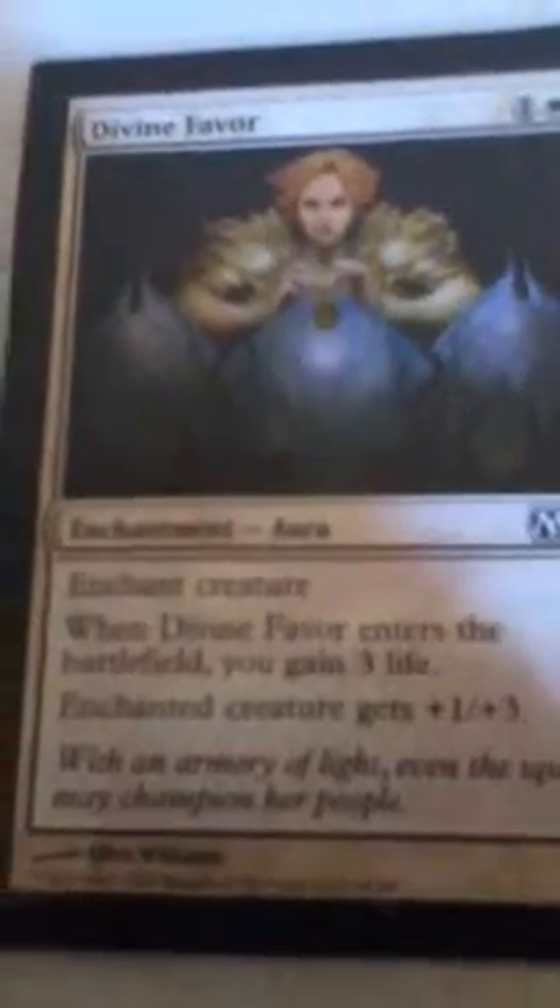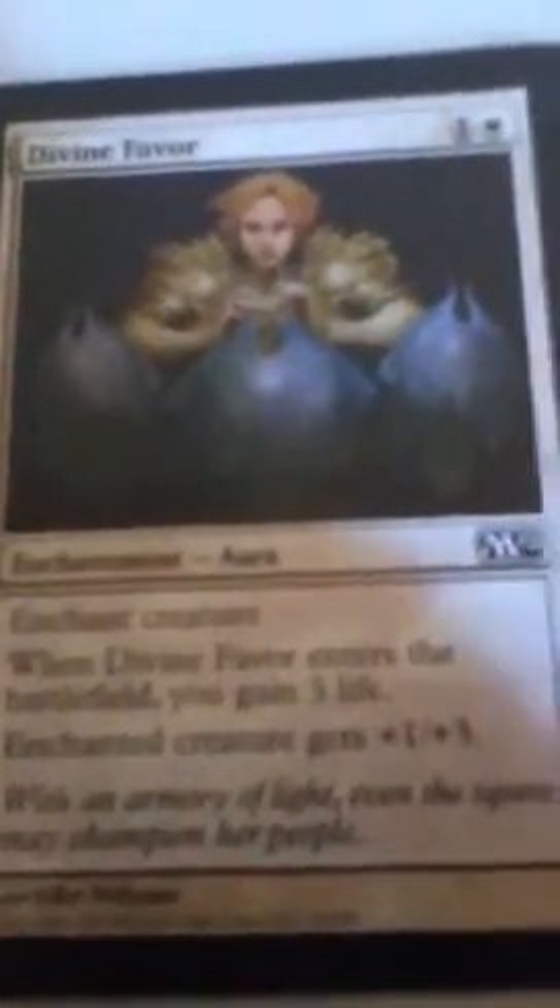When Divine Favor enters the battlefield, you gain three life, and the enchanted creature gets plus one, plus three. Pretty good. Next is Oblivion Ring — this is also a card that got my opponents very mad.